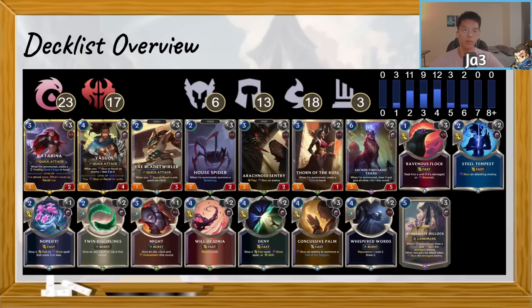Fatebladeswirler is probably one of the best attacking-on-odds cards. It pairs very well with Katarina, being able to scale across the entirety of the game, pressure down your opponent, and force trades throughout. Being able to scale also allows it to trade up into bigger units down the line. House Spider is one of your best early game blockers into aggressive decks.